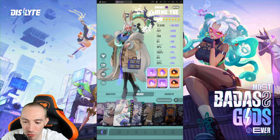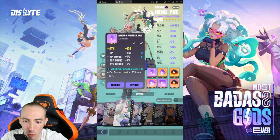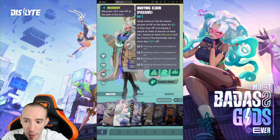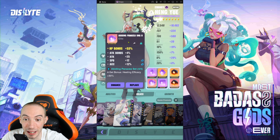Her captain ability increases ally HP by 24%, which is okay. You're basically going to use one main relic for her — the healing one that gives you a healing efficiency of plus 30. This makes her healing better and helps buff her passive ability so she gets off more healing.